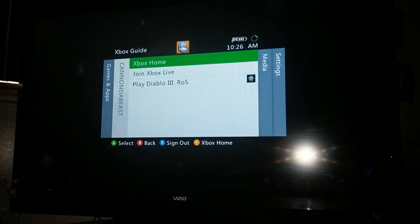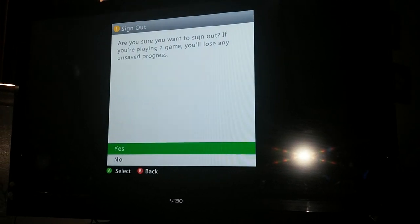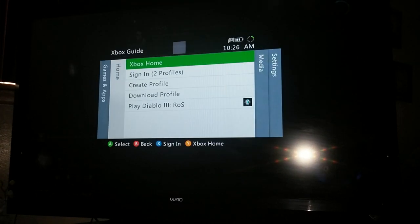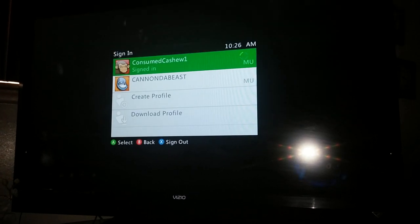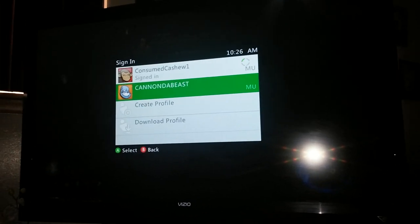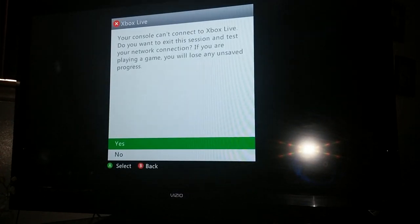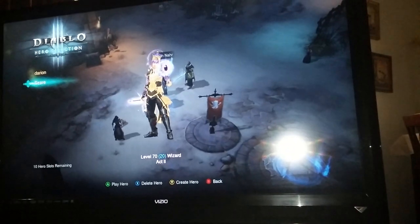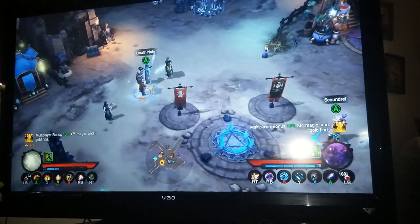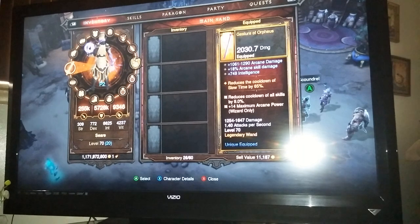Now this is what you're going to want to do. You take player two and you sign player two out. It's easy, it's quick. Just give it a minute. We're going to sign him back in and you're going to see the billion. As you can see, he has the billion again.